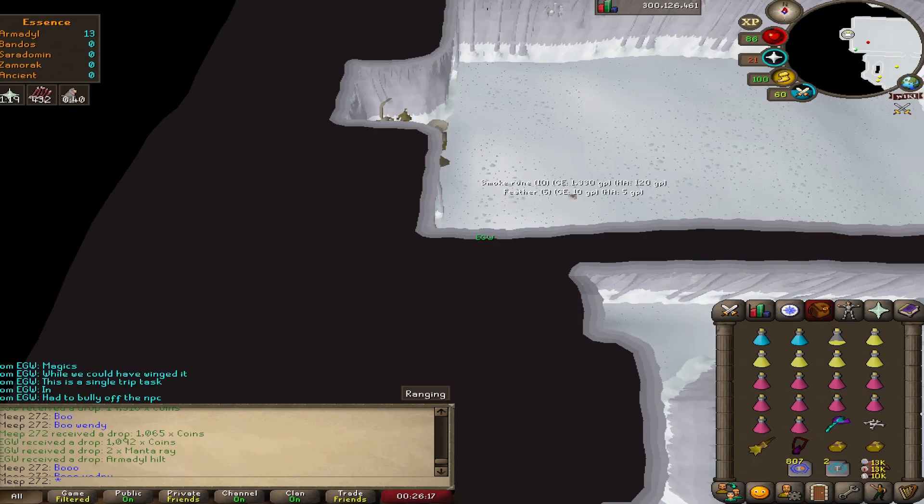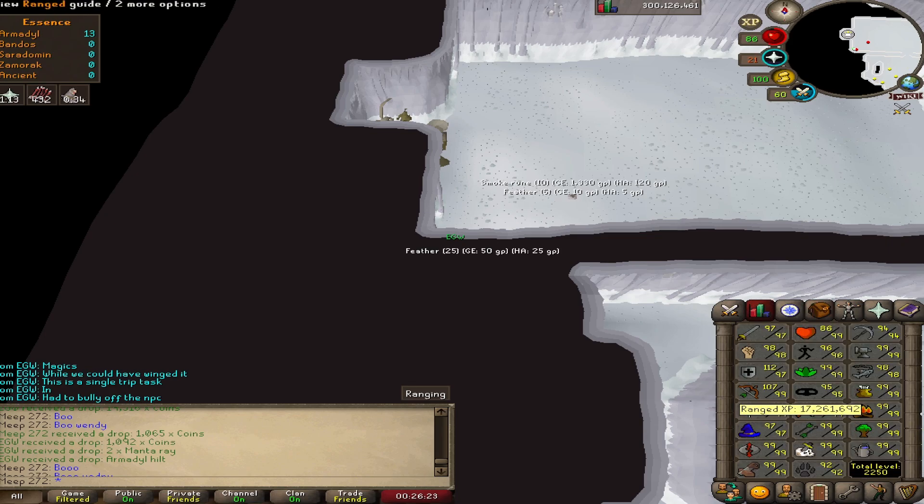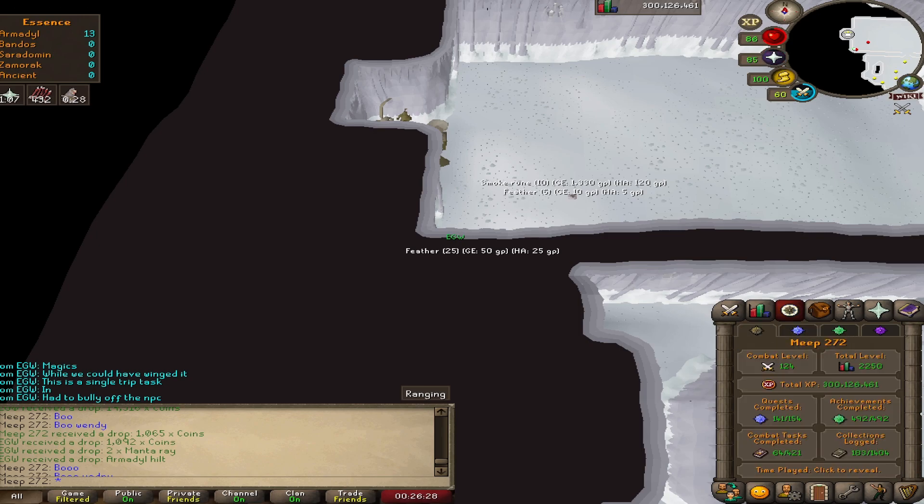Starting this video off with our armor task - we've just got a chainskirt from the minion. And after the minion chainskirt, we also picked up an armor hilt from the boss as well. So I've been doing a lot of armor at the minute and did a lot of armor for Slayer as well. I wanted to rack up that kc for a chance at the pet, but also make some money while the armor pieces were high.